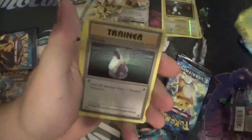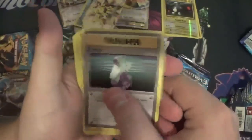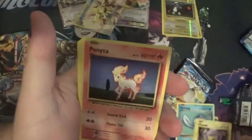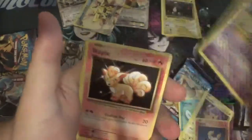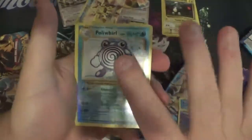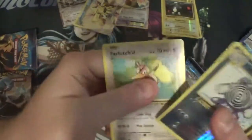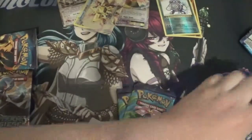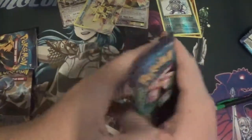One two three to the front. We got Kakuna, Potion, Venusaur Spirit Link, Poliwag, Pikachu, Nidoran, Voltorb, Poliwhirl reverse, and Farfetch'd again. I hope that isn't going to be recurring — me getting more and more Farfetch'd.